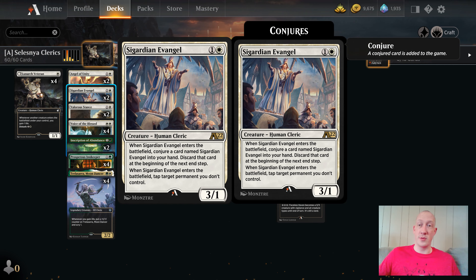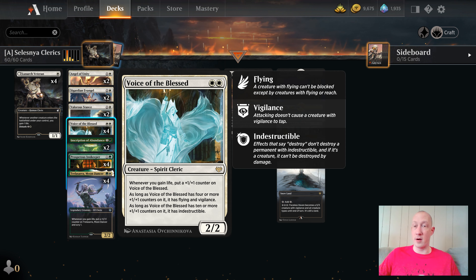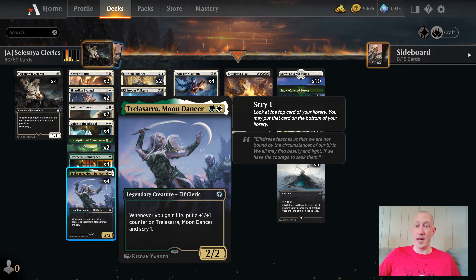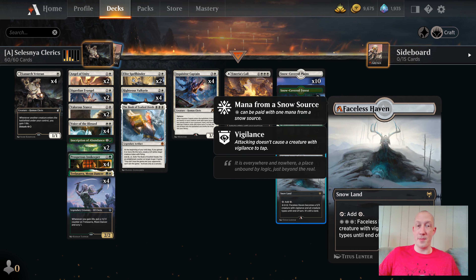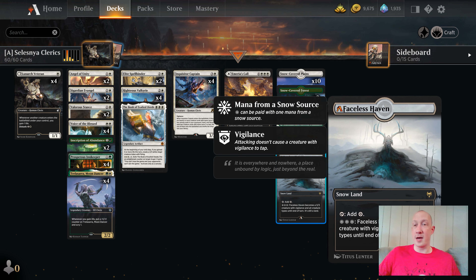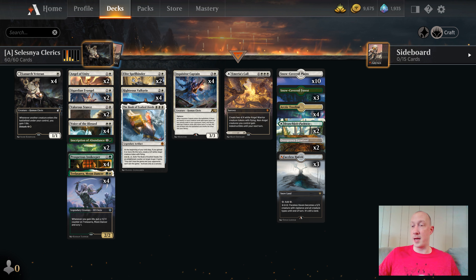Sigardian of Angel is just really nice against creature decks, and Angel of Unity is really nice to boost your own creatures a little bit, and also have a Flying Life Linker that helps boost some of our creatures that get stronger whenever we gain life. I also have a bit of a cheeky one here with the Book of Exalted Deeds — that could potentially be another win condition if we don't do it in the air or with our big Clerics.